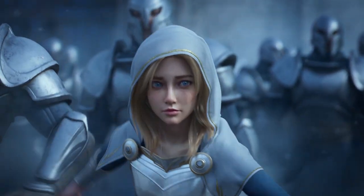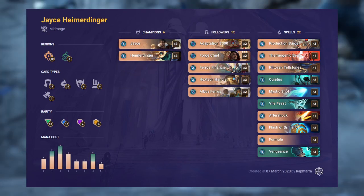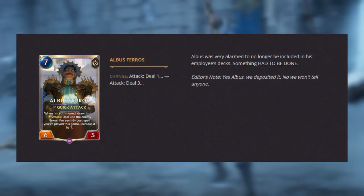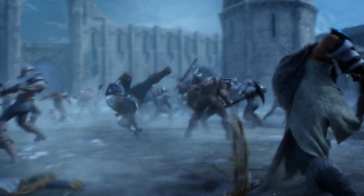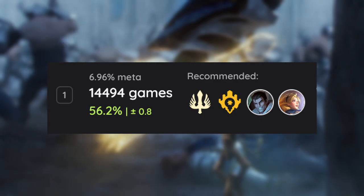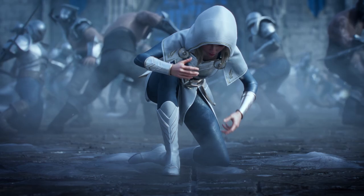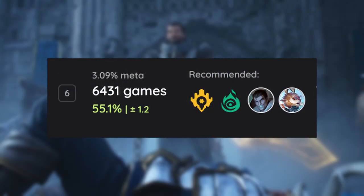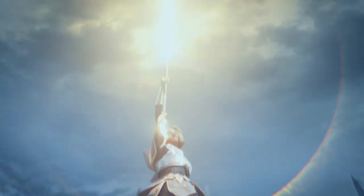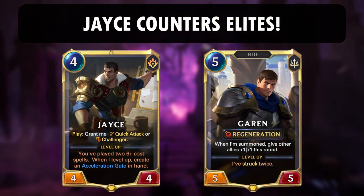Number 1 and number 2 should be no surprise: Jace Lux and Jace Heimerdinger. These 2 decks have benefited greatly from the consecutive buffs of Albus Feras in patch 4.1 and the release of Formula in patch 4.2. Jace Lux is currently the most played deck of the patch with an amazing win rate of 56.2%. Jace Heimerdinger is the 6th most played deck and is displaying great numbers at 55.1% win rate. A huge factor to their success is their great matchup against Demacia Elites.